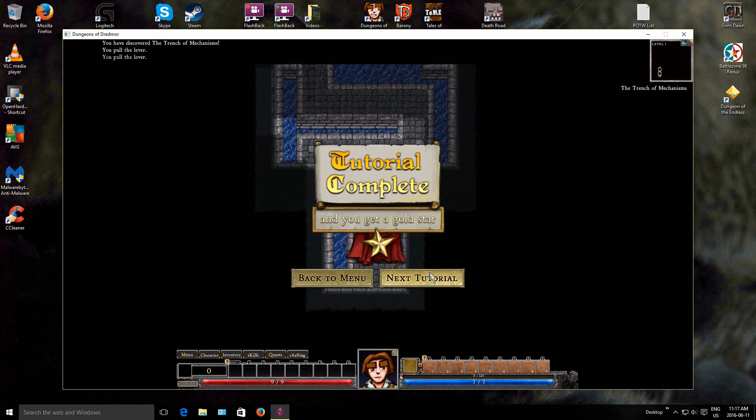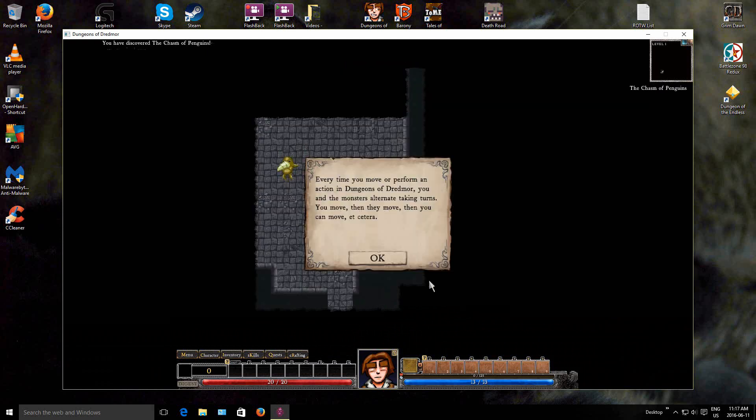Alright, so next tutorial. Every time you move or perform an action in Dungeons of Dredmor, you and the monsters alternate taking turns. You move, then they move, then you can move, etc. To demonstrate this principle, let's kill something. This little fella here is a tutorial diggle - one of the many diggles that you will encounter. Let's kill it quick.